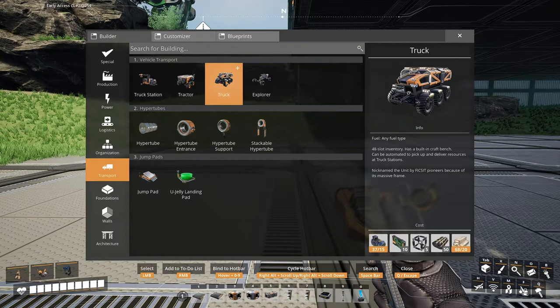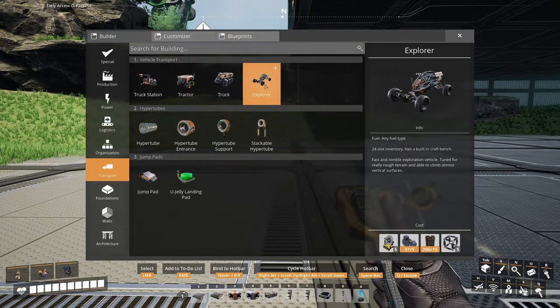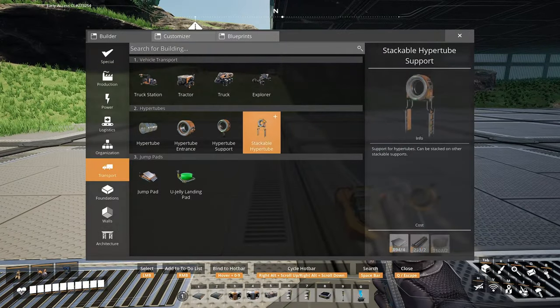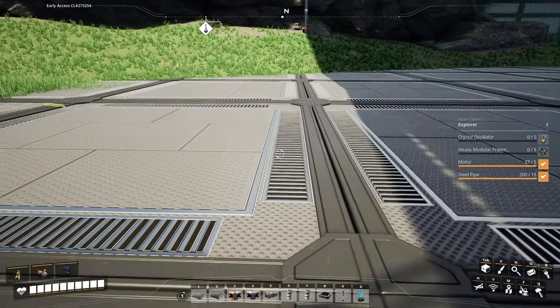We have a truck! I don't know if it's worth building, but I really want to build this. It has a built-in craft bench — this would be kind of cool. Fast and nimble exploration vehicle. I kind of want to build that right now. We need a crystal oscillator and a heavy modular frame. Modular frames might be a problem... okay, we got it. Let's make this thing.